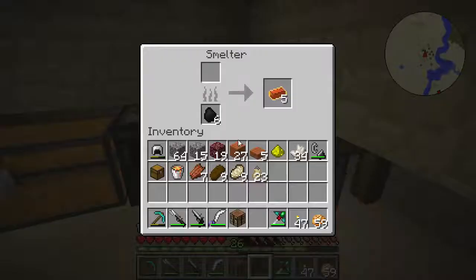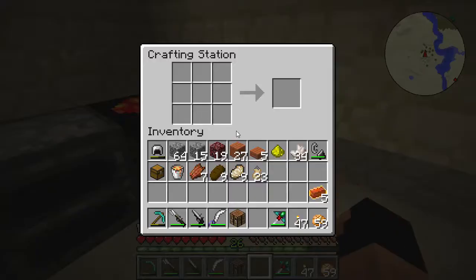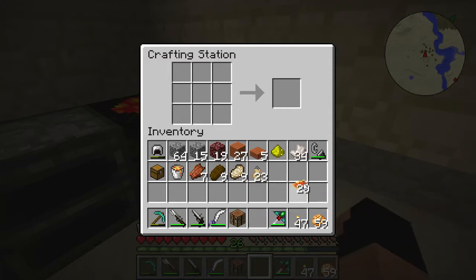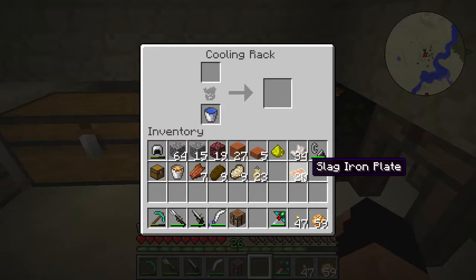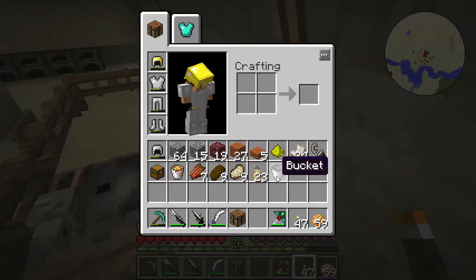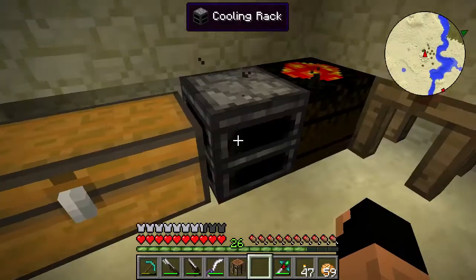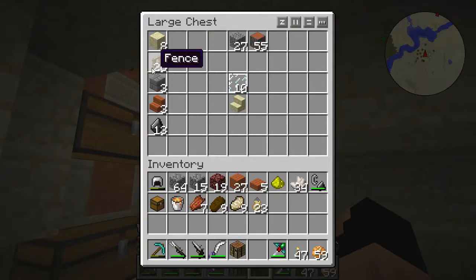Some new things have been added — we obviously have our slag iron here, so we're going to take that and bring it in to make a ton of slag iron plates because I have a feeling we're going to need a ton today. We're also going to start cooling those down, and we'll refill that bucket right away so it goes a little bit more quickly.